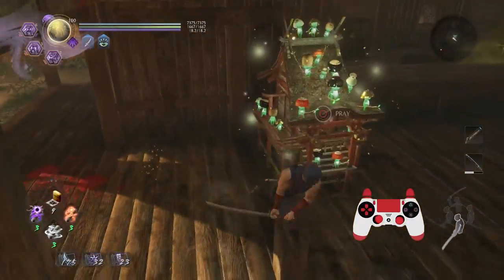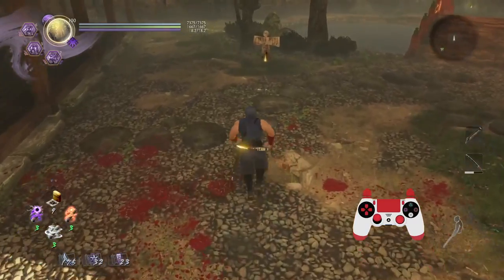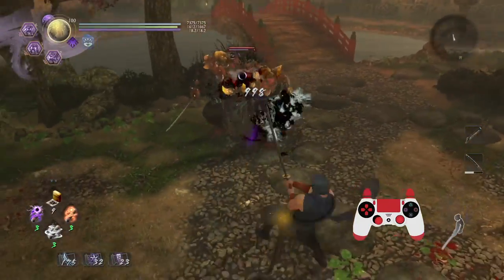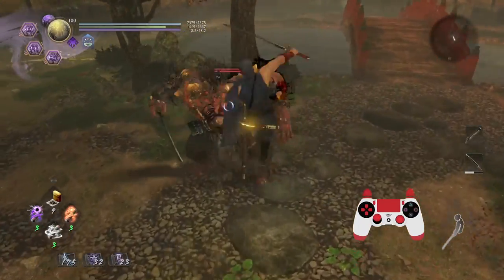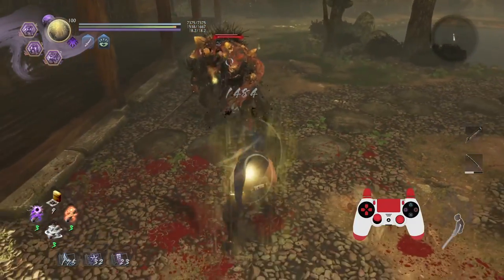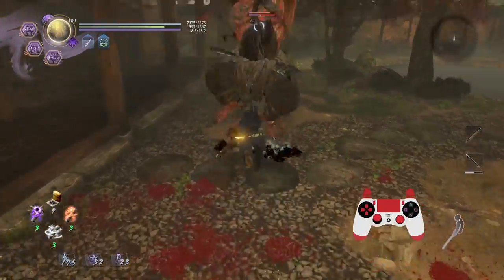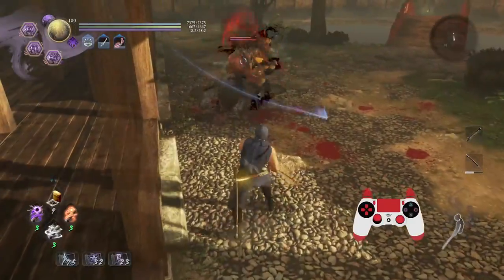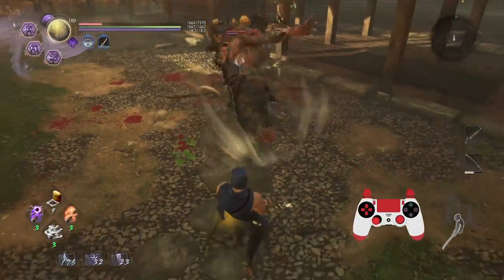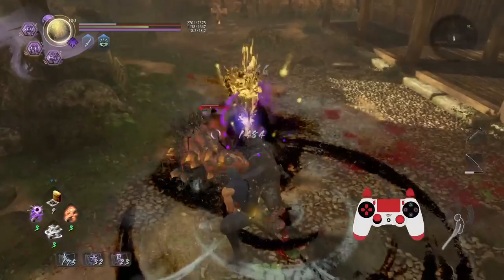Let me demonstrate the value of heaven flash. Heaven flash doesn't necessarily have iframes per se, but you can straight up avoid certain sweeps. The ability to reposition is kind of huge — you can just jump over attacks. I've done it many times. Also a pretty good gap closer. When you jump up, you can avoid many attacks. Think of it almost like the enki soul core where you jump up. It also does a modest amount of ki damage and can be used to loop quite a lot of human enemies.